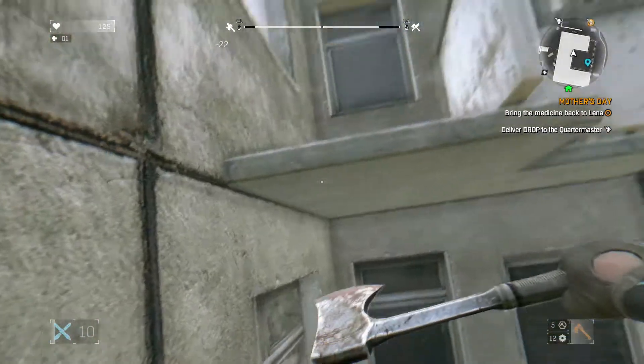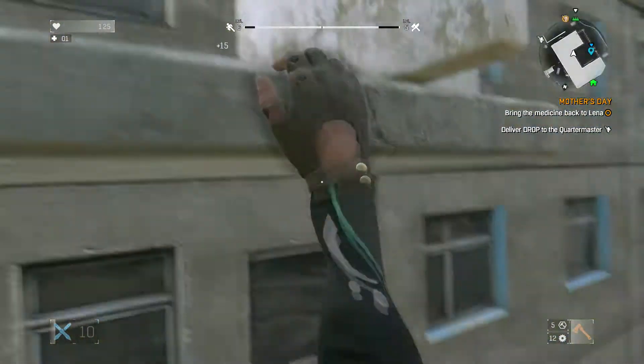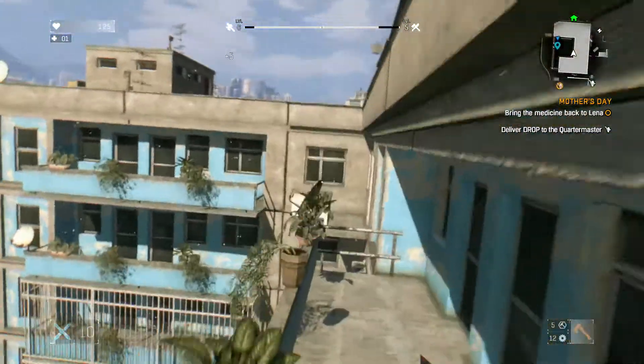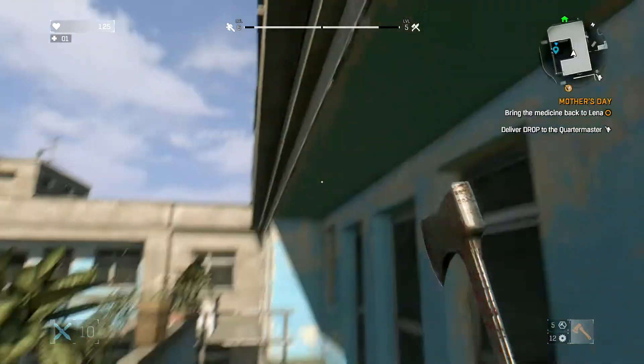Next, what you're going to do is jump onto this ledge right here. You can just hop on there. Then you can jump over here and you're almost to the roof.